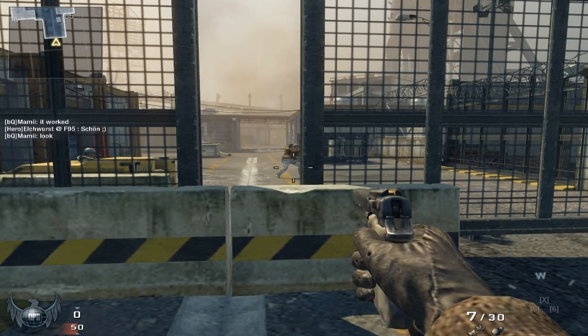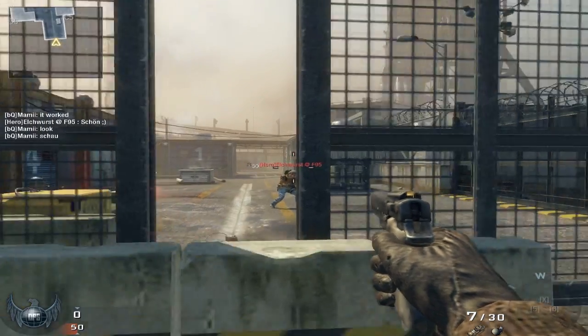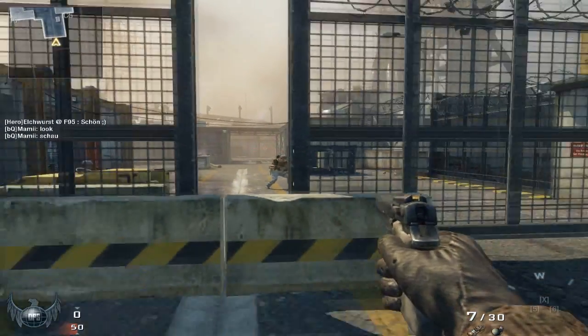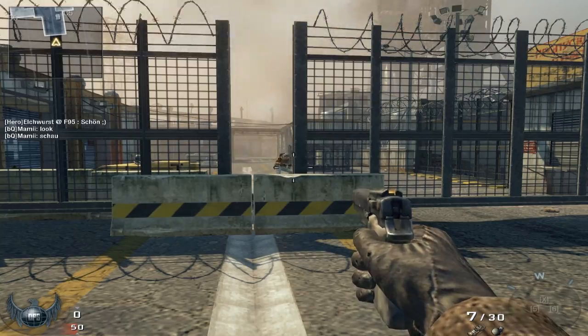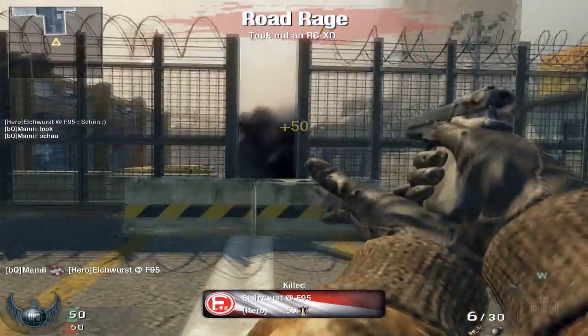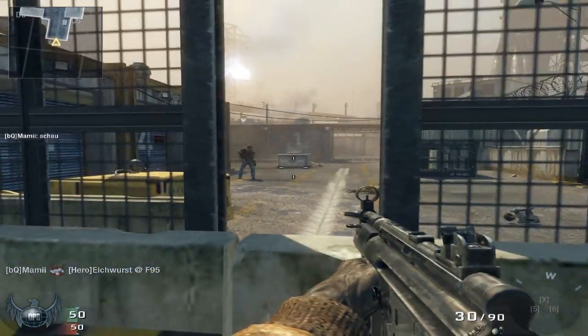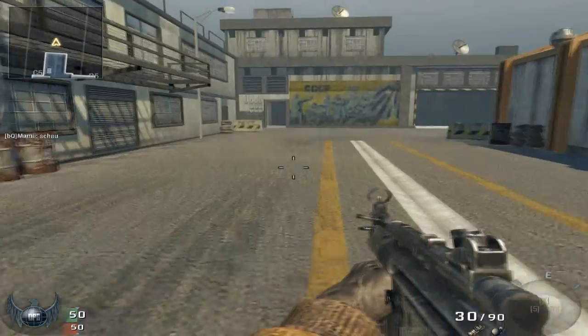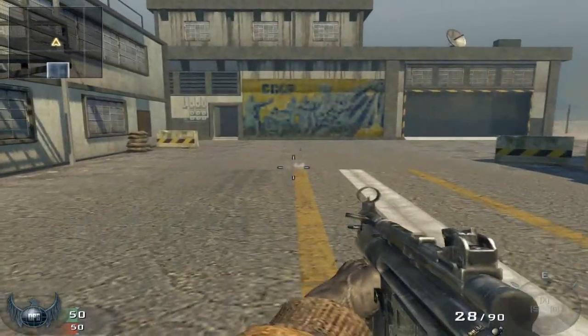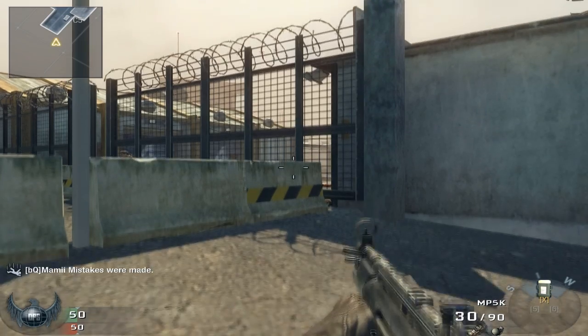You will die if you walk too far. The good thing is you can kill people from outside the map, but I'm not sure if people can kill you — I haven't tried that yet. Make sure to place the tactical insertion or you will die, just like I did.